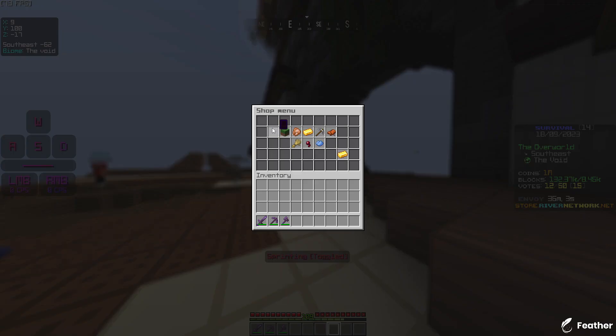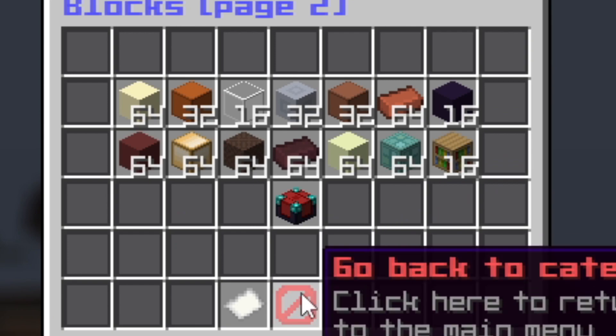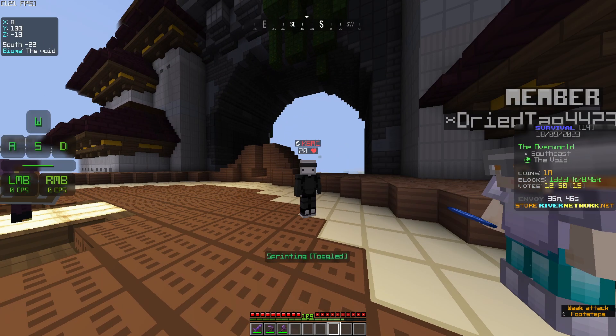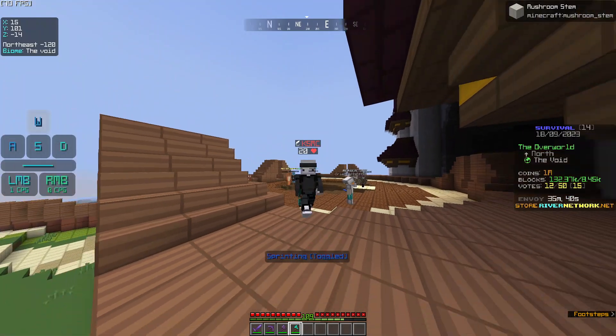So if you go to slash shop and then go to blocks, there's like prismarine I guess, but there are no sea lanterns here. Just double-checking before I look dumb — but yeah, there's no sea lanterns here.